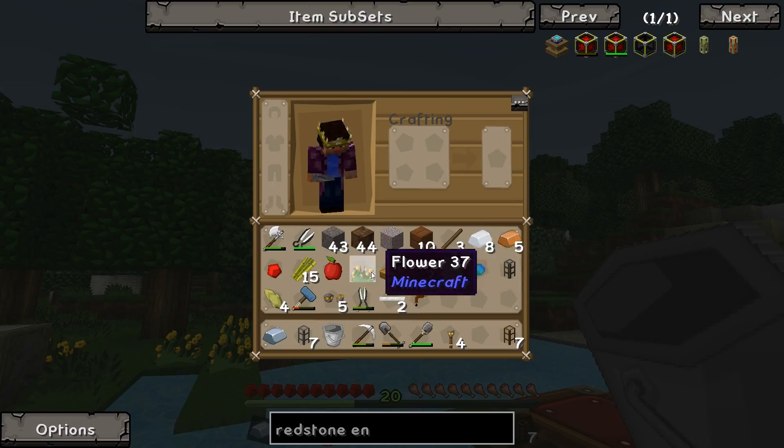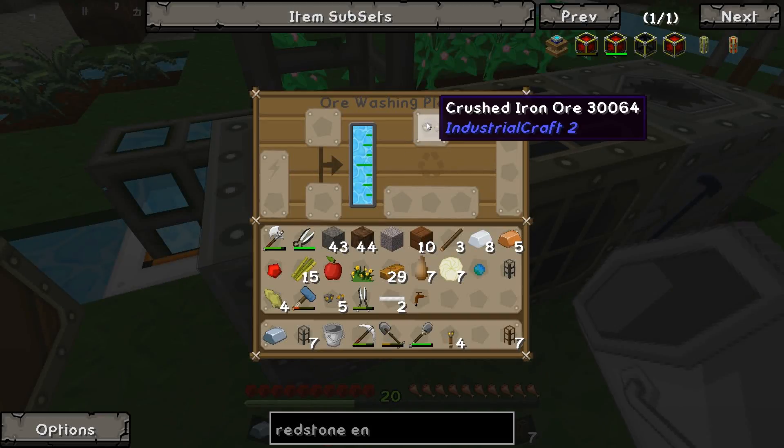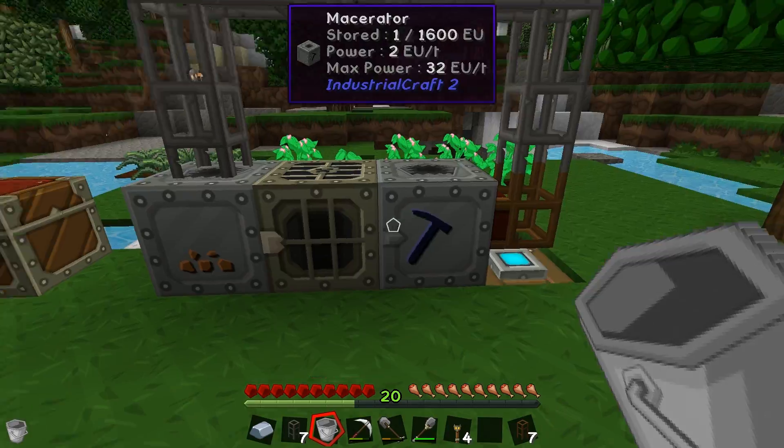Let's just press R to organize my inventory a little bit. There we go. Is this gonna work? Moment of truth. Oh it does as well, look at that! That's awesome. So now we've done that, we've automated our macerating and ore smelting process.